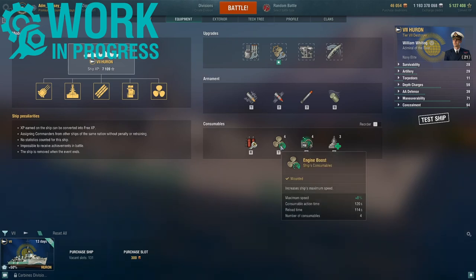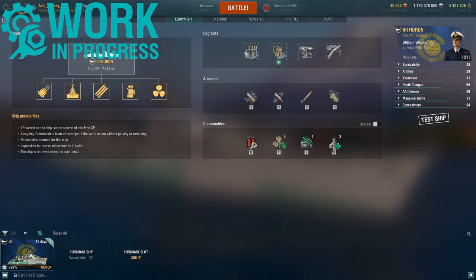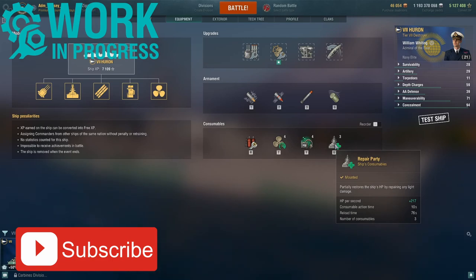Consumable-wise, Huron gets an engine boost — an 8% speed boost — hydro acoustic search, and most importantly a repair party at Tier 7. Very nice indeed.